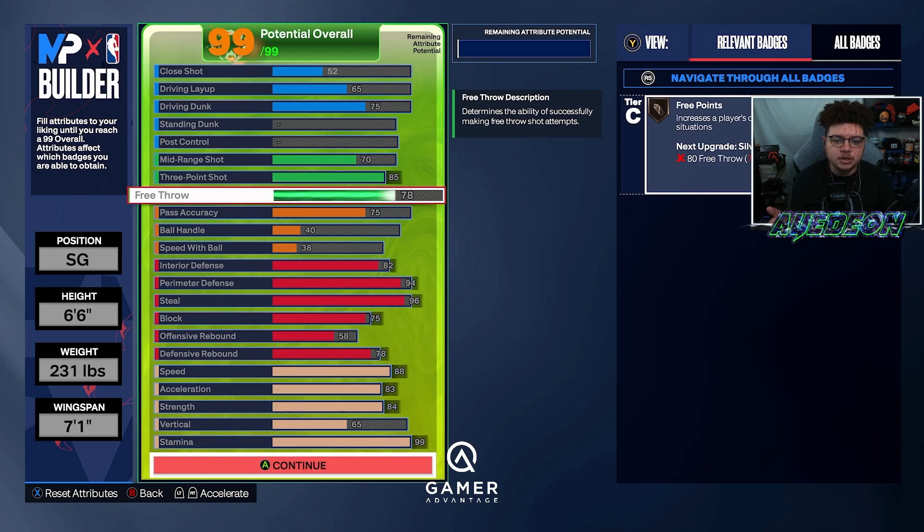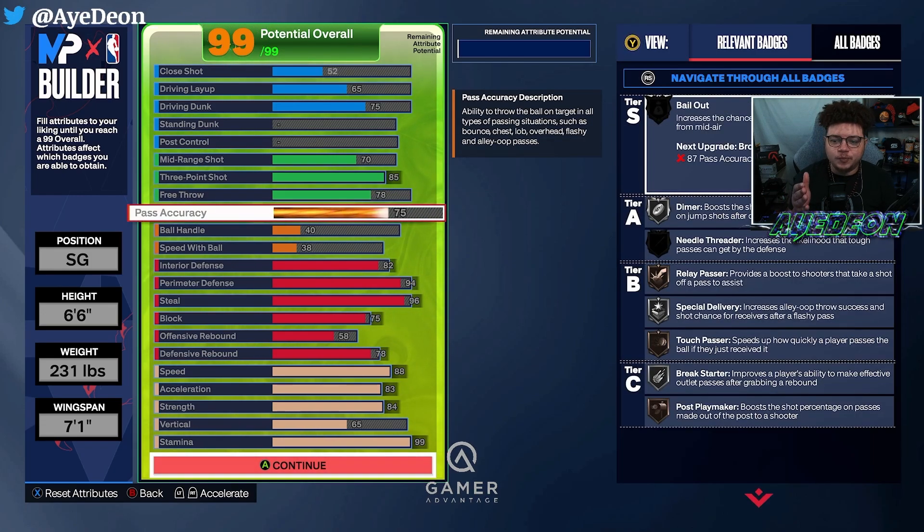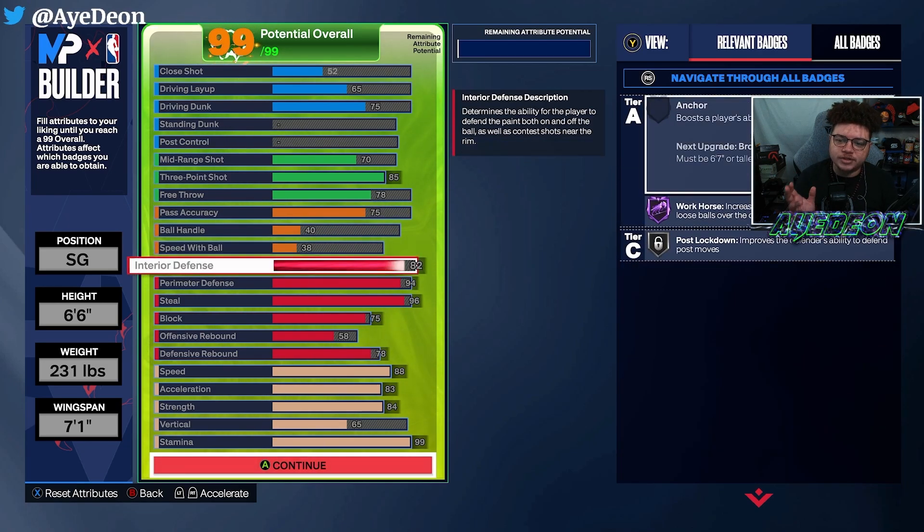It does have a free throw, so if you're playing rec or pro-am you'll be able to use this build and be valuable when you get foul calls. Unfortunately we do have a 75 pass accuracy, and of course no ball handles — so you're going to run into issues with Unpluckable; it won't work because it doesn't exist for this build. Don't be trying to ball handle with this — it's strictly for defense and spotting up.